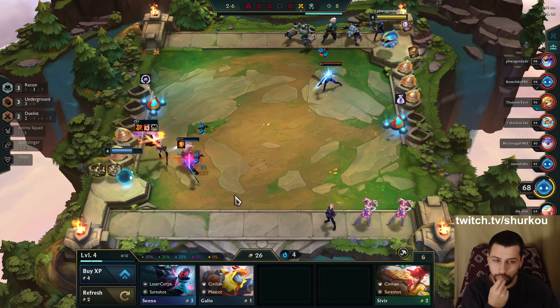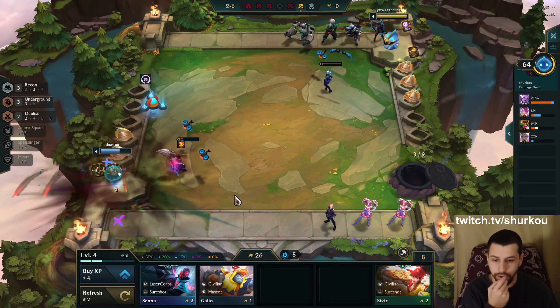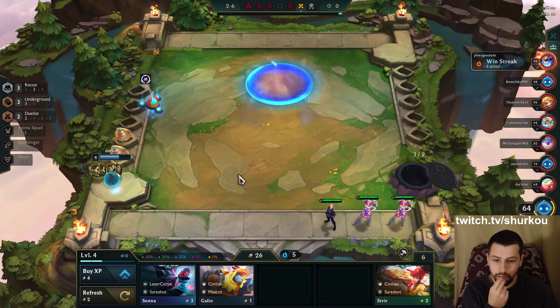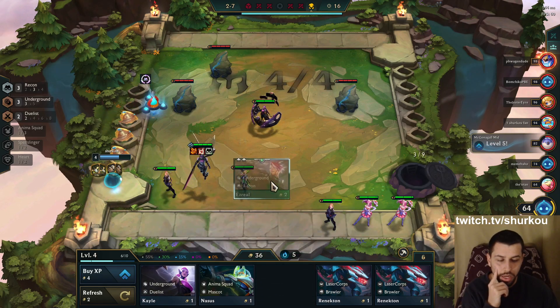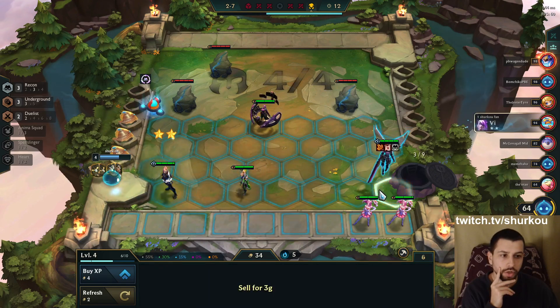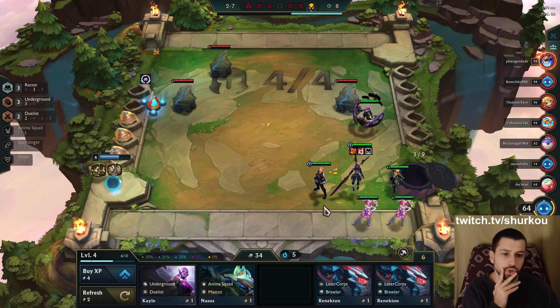What would happen with a Recon Nunu? It would probably be really weird, maybe we can check it out. You know if Syndra works with Fiddle? I know she didn't a few days ago, but last time I tried her she worked with Fiddle Lamp. She didn't work the first time but then it worked when I tried again, so she should work.